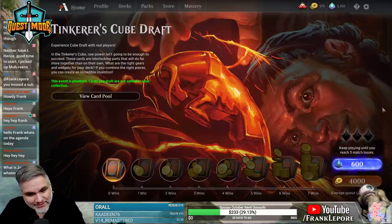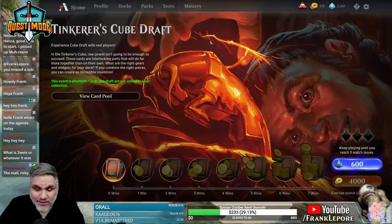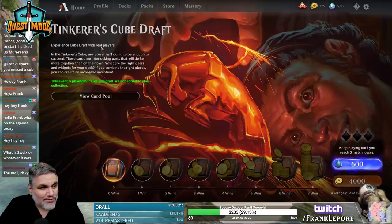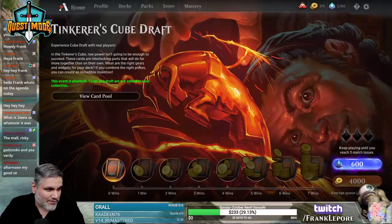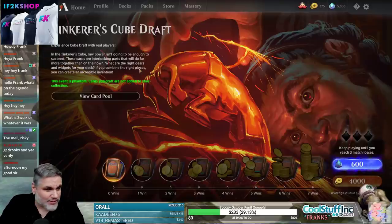What up y'all? Welcome back. We're gonna do a Tinkerer's Cube Draft - an experience cube draft with real players. In the Tinkerer's Cube, raw power isn't going to be enough to succeed. These cards are interlocking parts that will do far more together than on their own. What are the right gears and widgets for your deck? If you combine the right pieces, you can create an incredible innovation.